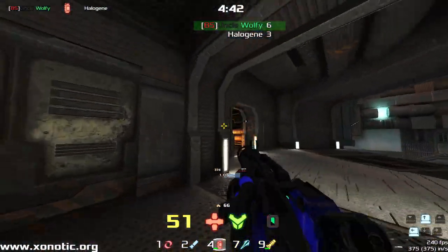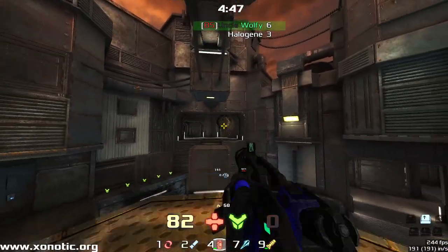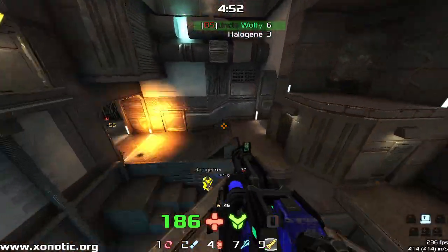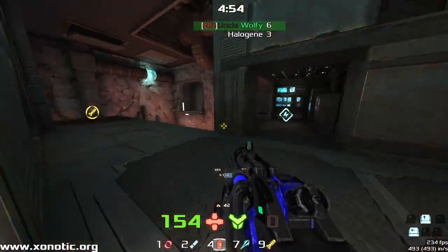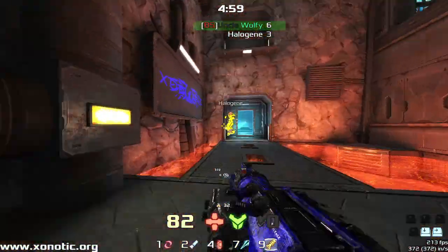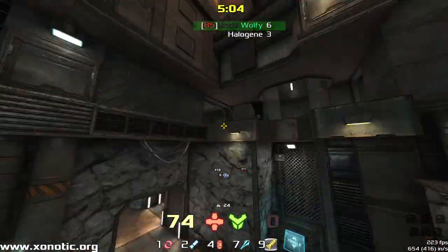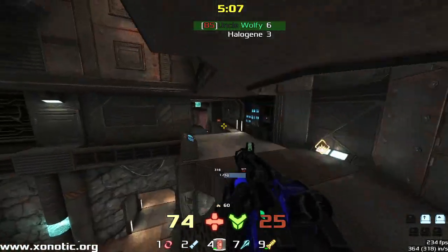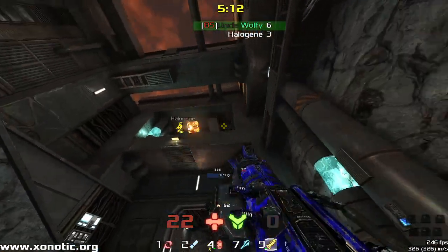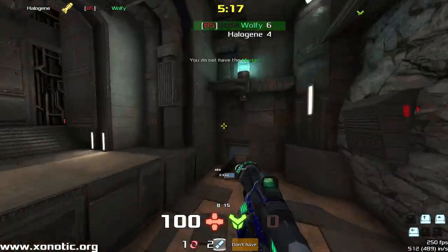Beautiful hiding place there from Wolfy, hiding just next to that armor. Halogen only swinging down, not checking his corners. Sometimes you just don't have time to check everywhere. It's a great position to get on top of that mega. It's strange that you'll find a place like that mega where it can spawn and you're kind of safe to be up there. Obviously you can't just stand there because once they're shooting at you, you will get shot. But you can just stand on the mega and protect your position until at least you see someone.